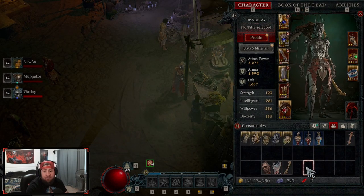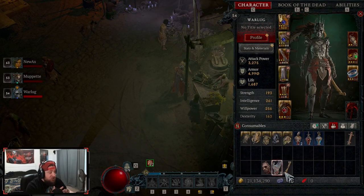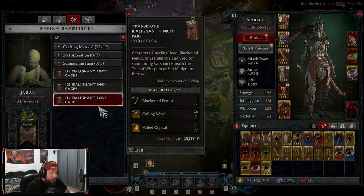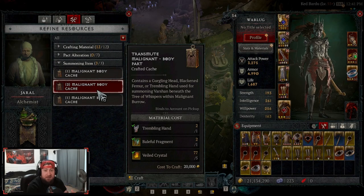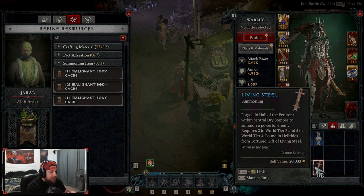Now if I wanted to go fight Varshon, I have all three pieces to fight him. It's something cool that helps you get the pieces you need to farm for Varshon. I am kind of curious why there aren't other options to do this process with other pieces — for example, Living Steel, which is the item you need to summon Gregor from doing the Helltides.